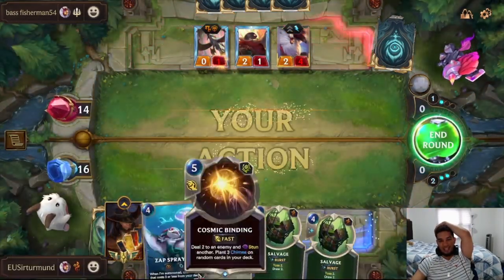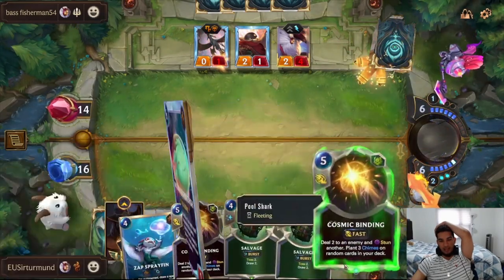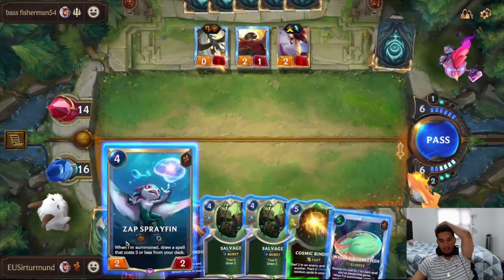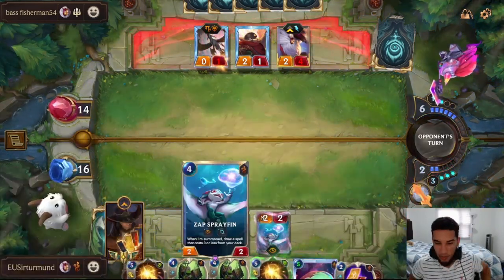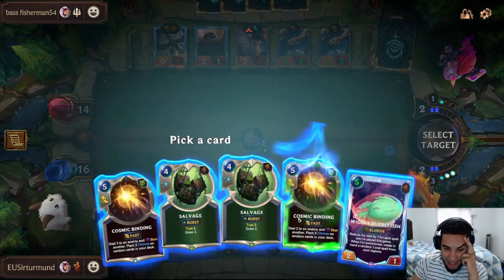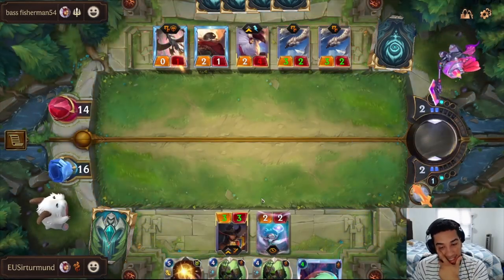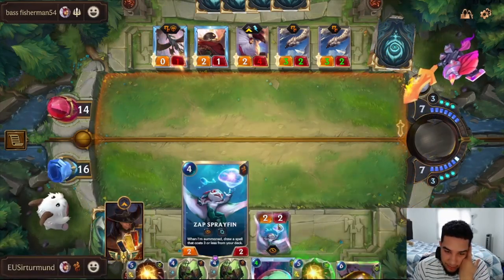We get double Salvage plus a Sap in our hand. It's going to all depend on whatever card we draw here — Cosmic Binding. I think I'm going to have to let go of this Cosmic Binding. I think we just Sap and try to level up Twisted Fate. We're dead here. We can actually kick that back. I don't think I can attack with the Sap, just because if we attack, we lose to the Sharp Side. I need to have the blockers.